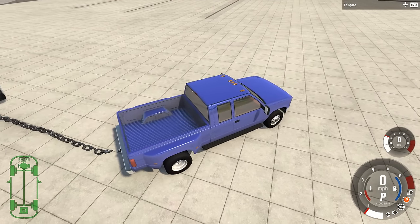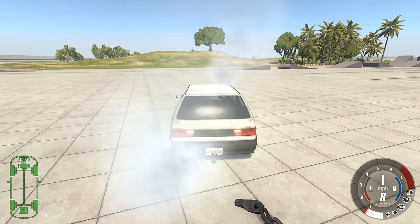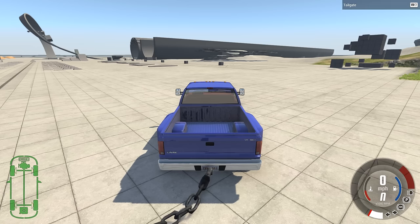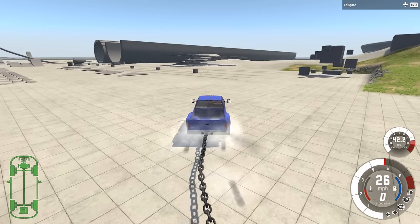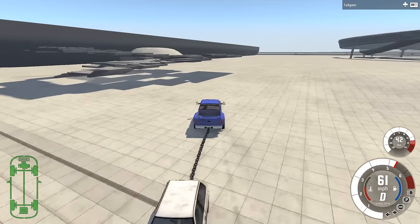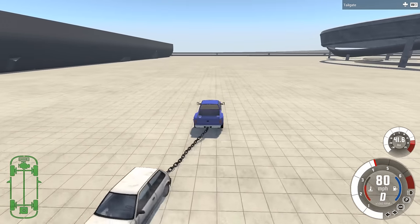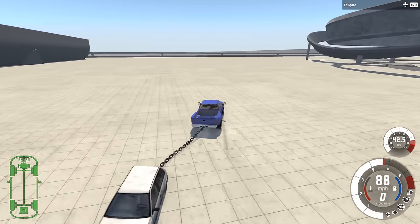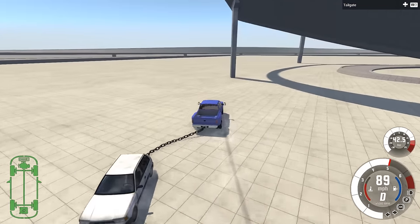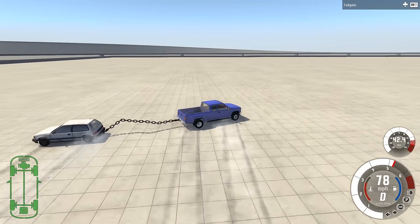Set that as the reset point, grab the chain with the tow hitch, go to the Covet, line it up with the new position of the chain, attach that, and then go. This one we're already hitting 50, hitting 60, 70 - yeah, much faster with the stage 3 supercharger as you'd expect. Really just yanking this thing around now. I got to find something fun to do with all this speed.